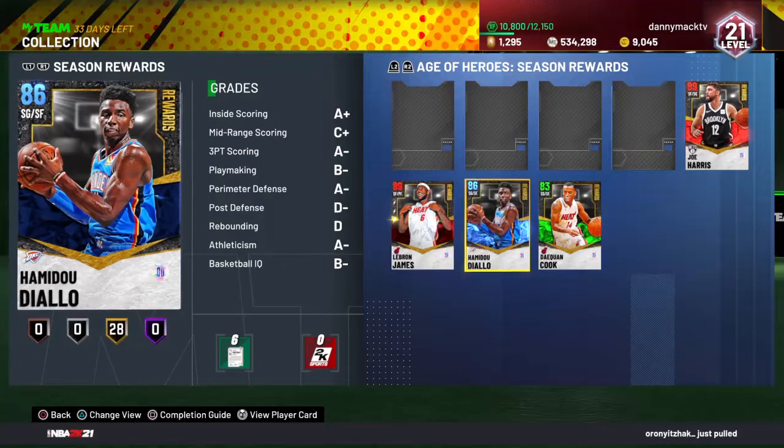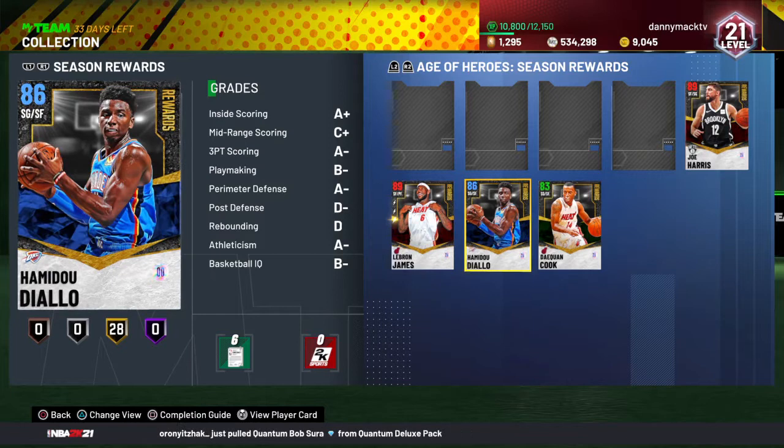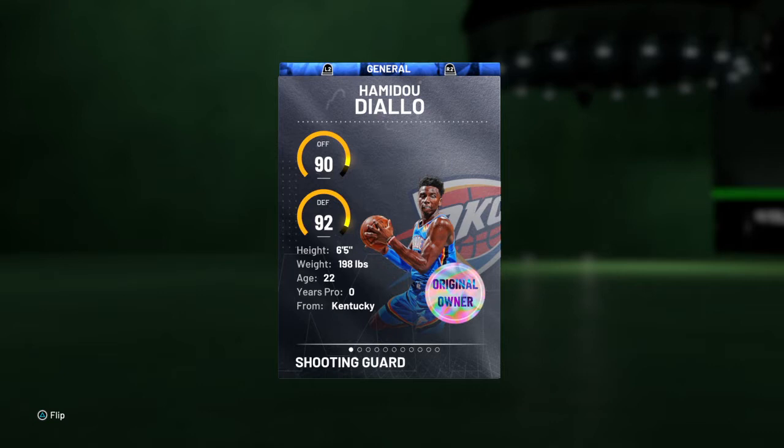What's good YouTube, your boy Danny Mac coming to you for another gameplay video. This time we got Hamadou Diallo for the Oklahoma City Thunder — a rewards card, level 13 rewards card this season 5. 86 overall sapphire small shooting guard slash small forward, 90 offense, 92 defense, 6-5, 198 pounds out of Kentucky.